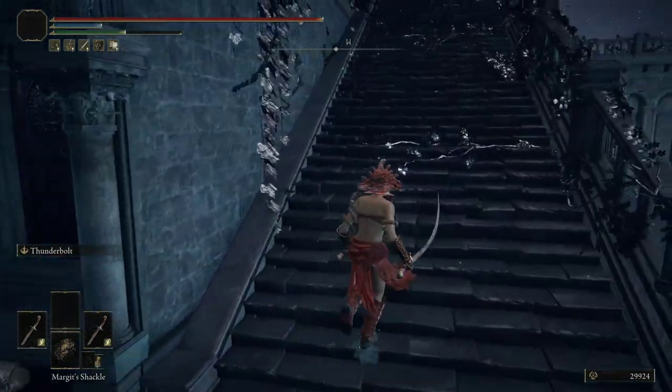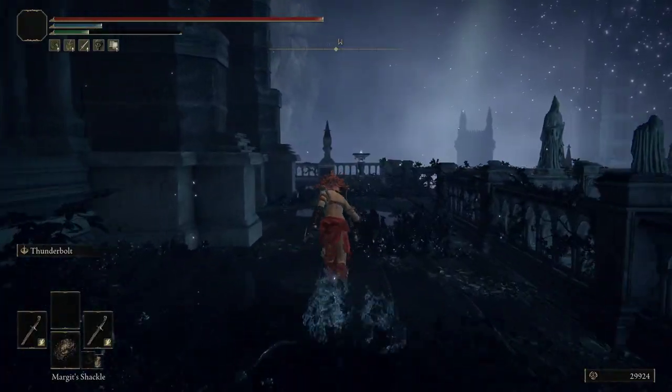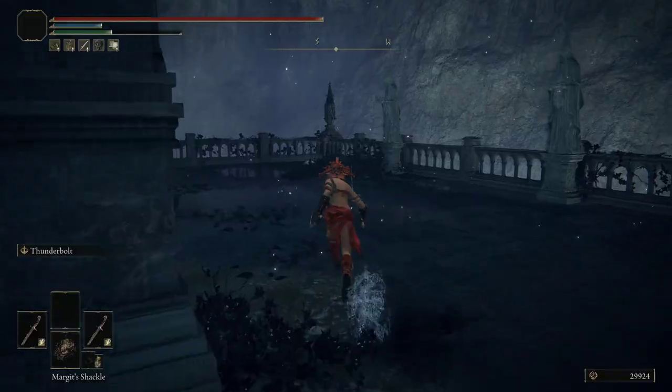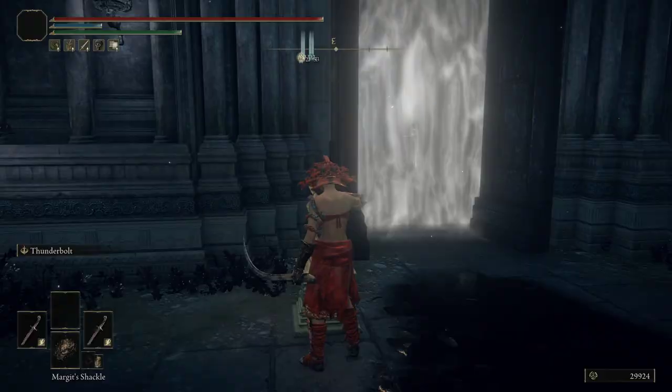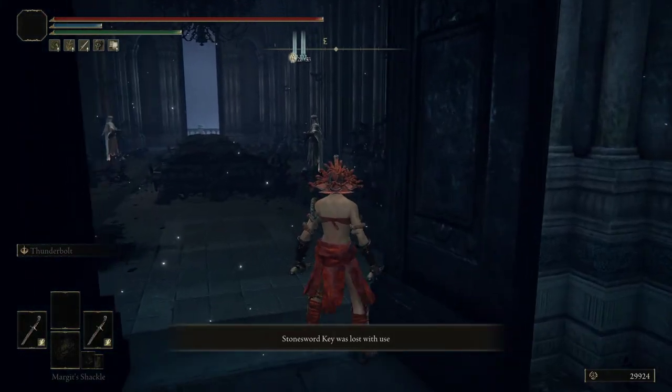This item is actually not a guaranteed drop — it's a chance drop from the Nox Monks, the hammer-wielding ones specifically. Once you put your stone sword key in here — it's just one stone sword key, not two — the hammer-wielding guys inside have a chance to drop the chest piece you're looking for.